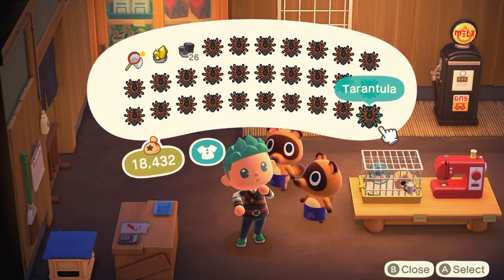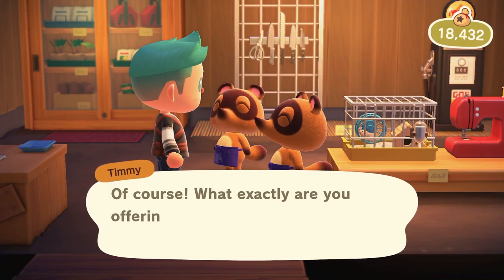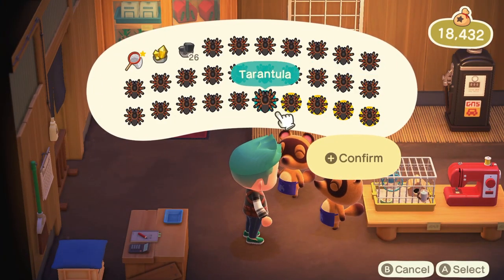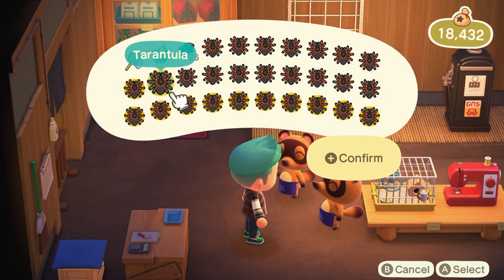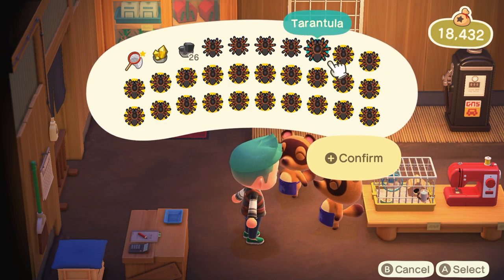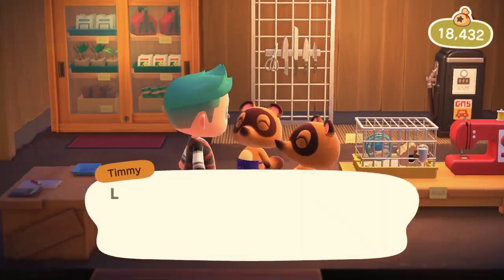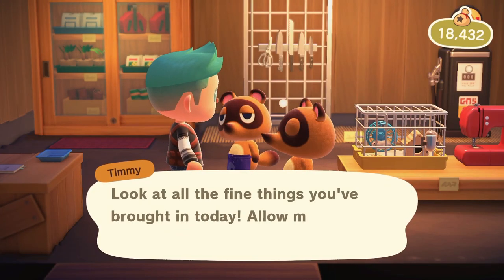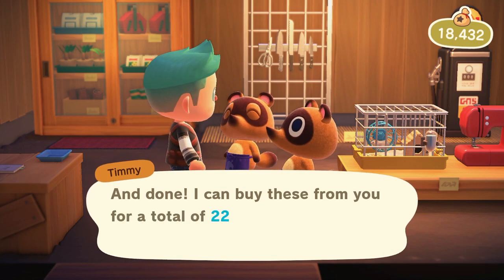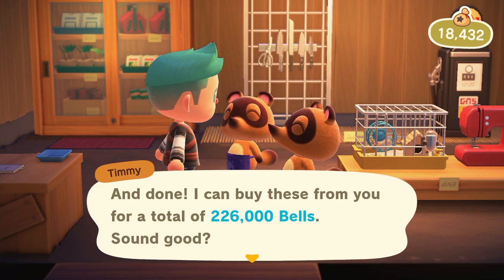So here's my complete haul from the beginning. It took me 55 minutes to capture all of these tarantulas, and probably another 10-15 minutes to clear the actual island. This is how much they sell for — tarantulas sell for 8,000 bells each. Selling all of these plus a golden nugget I found from a rock — golden nuggets sell for 10,000 — I can get around 226,000 bells.